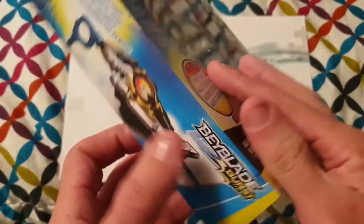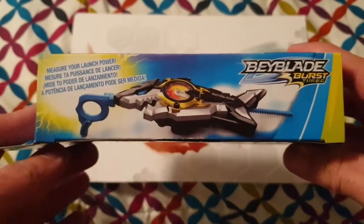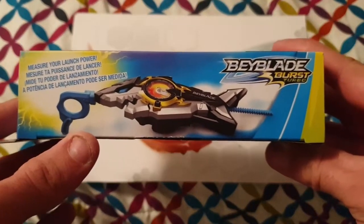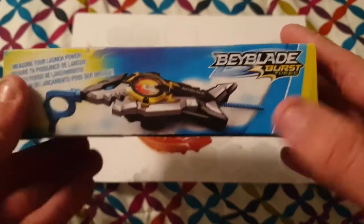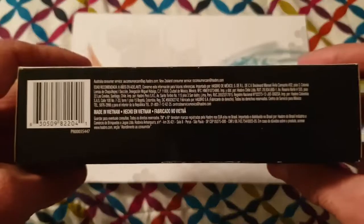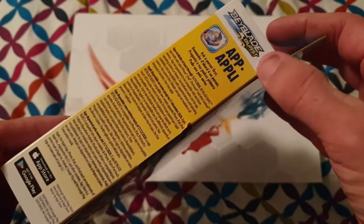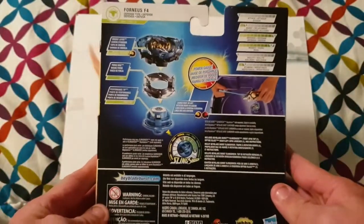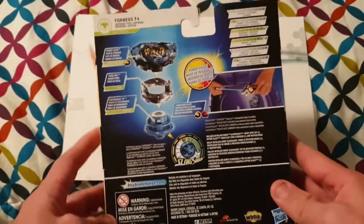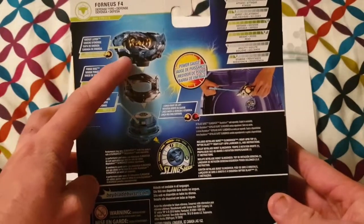On the left side we have another photo of the Riptide launcher and the ripcord, with Beyblade Burst Turbo in the corner. The bottom has just your legal text. On the right hand side we have Beyblade Burst Turbo at the top and information about the Beyblade app. On the back of the box, in the top left we have Emperor Fournius with the defense symbol.